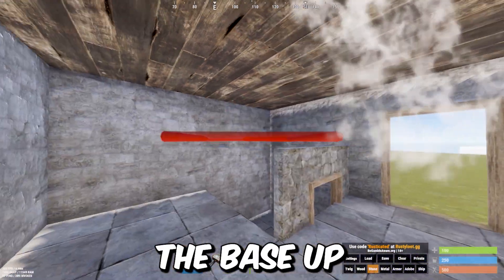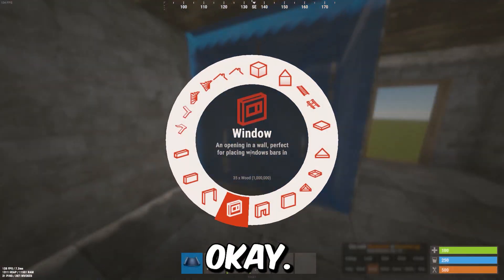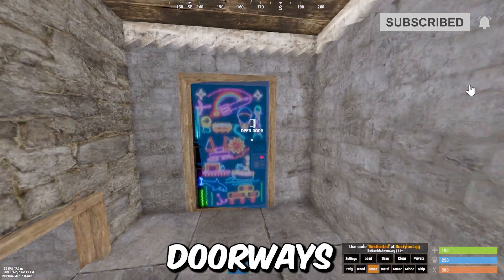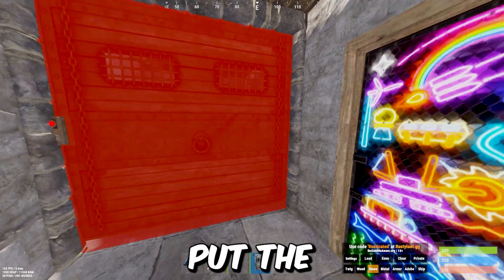Now you can seal the base up. Don't forget to seal up this right here. Two doorways. Put the doors on.